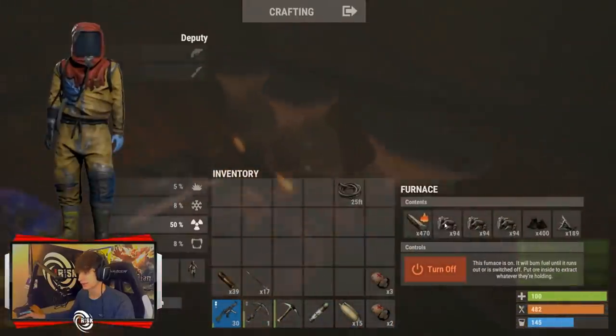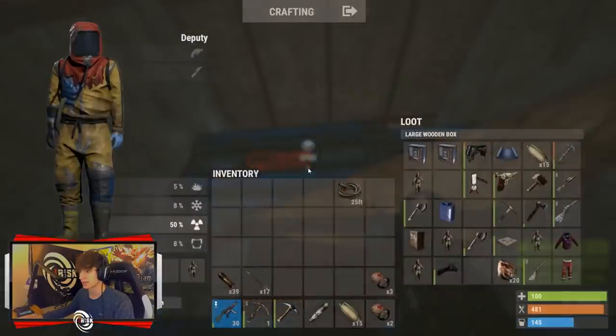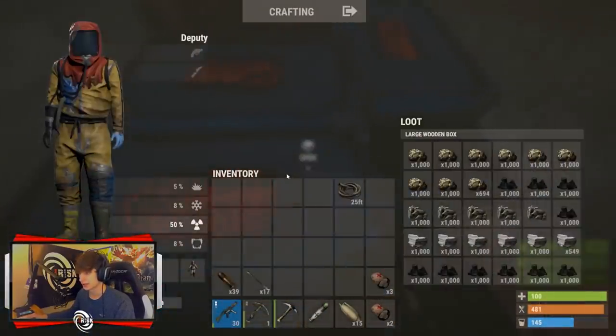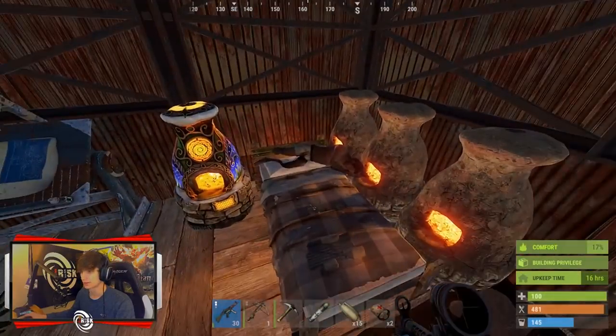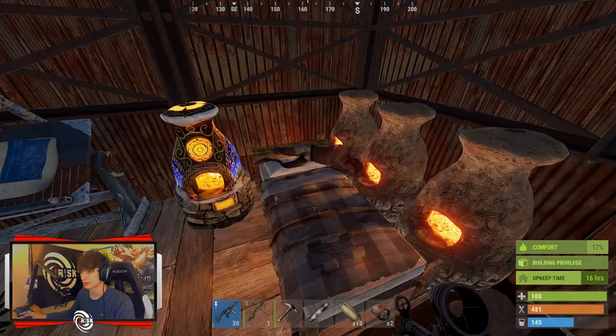I wasn't ready for this — I was just getting upkeep ready. Before we move any further, I feel like I should mention: this body right here is my girlfriend's. A lot of you guys know her as Hales. I just wanted to show her how much sulfur I got from that play before the video was out, so I had her sign on really quick. She looked in the box, freaked out a little bit — you know how I do. She's done nothing but sign on, look in a box, and sign off. Eventually I wiped out her bag, but that's not important. Anyways, back into it.